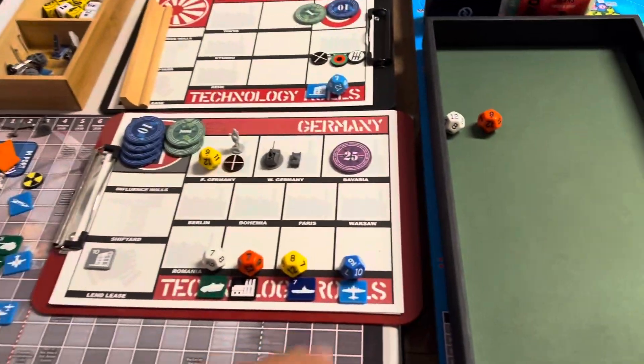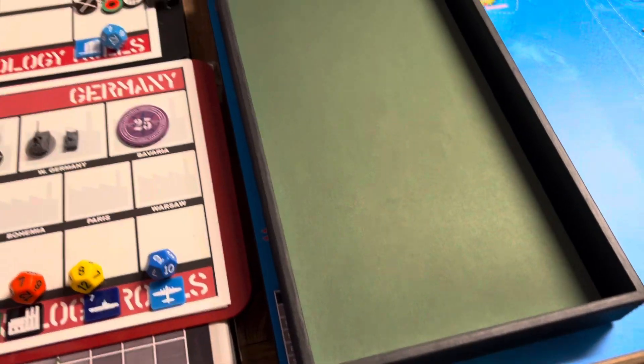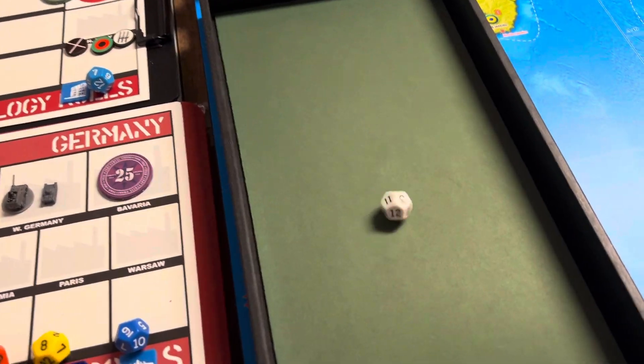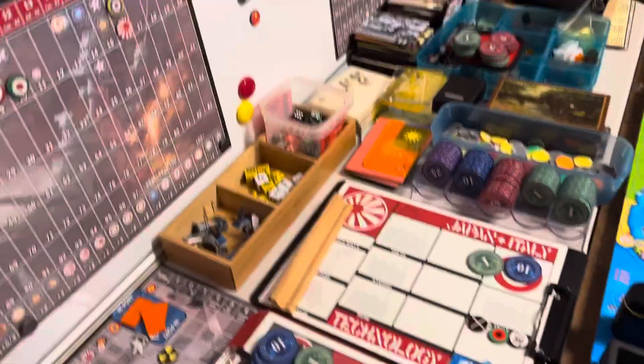Let's move on to advanced subs — we will roll at an 8. Nope. And heavy bombers at a 9. Nope. Well, 2 is better than none — none is what we got last turn.